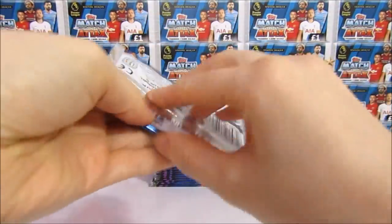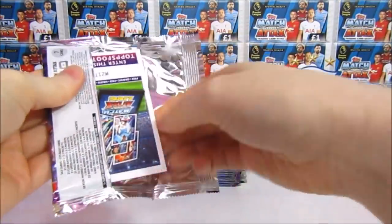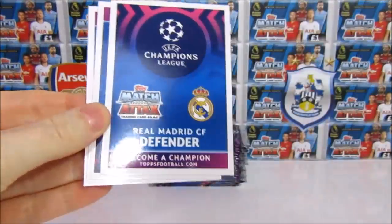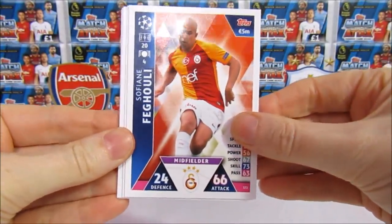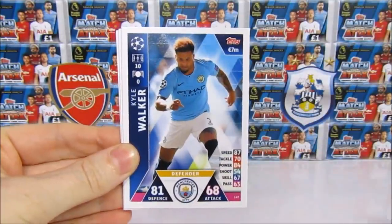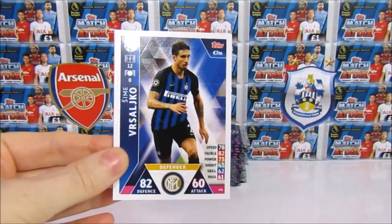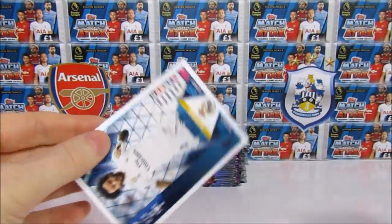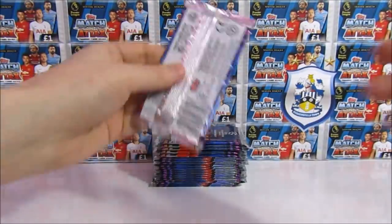Okay, next pack — hopefully we've got some different stuff. My card's at the back again, so no 100 clubs yet. Bit peculiar. So we have a Feguli, a Martial, Kyle Walker, then we have a Caldion, a Veracicu, a Boateng, and then just another Winner's card again — we have Marcelo. My packs are sucky. Well, you didn't get a double Mega Signing at least.